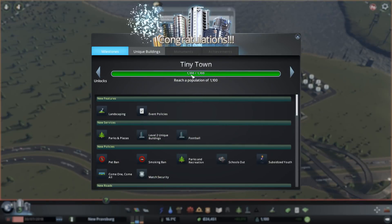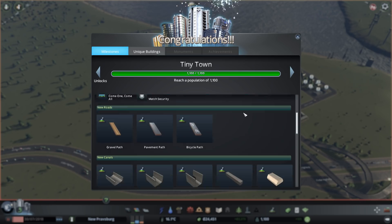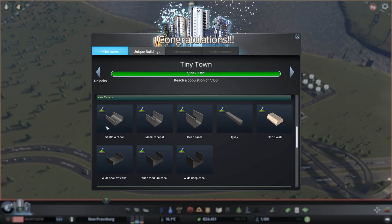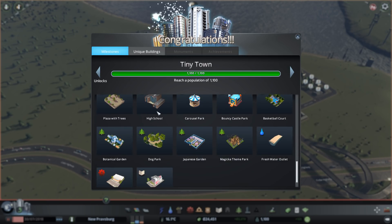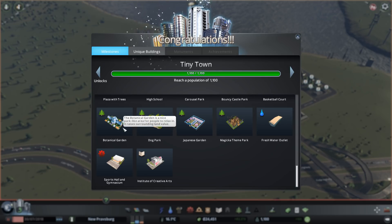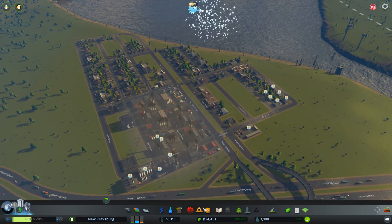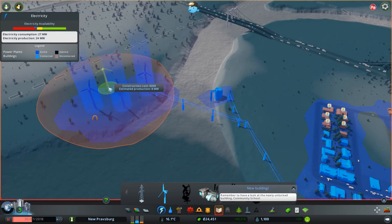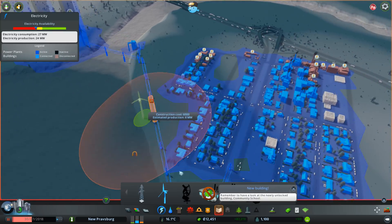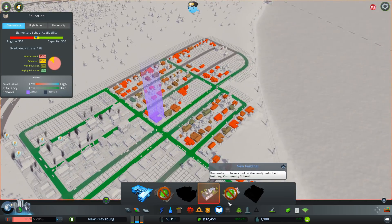And now we are a tiny town with a population of 1,100. We have access to landscaping, public event policies, parks, plazas, and stuff, which will be quite nice. A few more policies, some pathing, some canals — maybe we'll get to those. A whole load of different parks, some high schools and stuff that'll all be important. Botanical gardens — that sounds amazing. We're running a little bit low on power but I can buy at least a couple more windmills. And how are we looking for student capacity? We're running a little low.